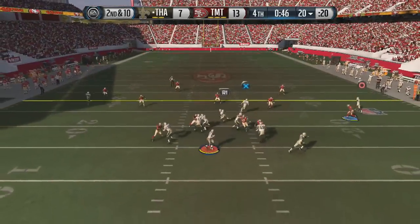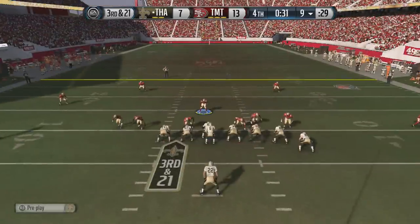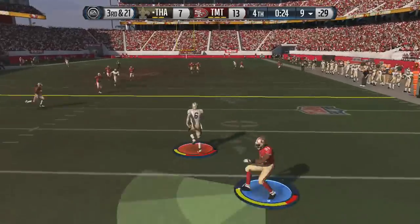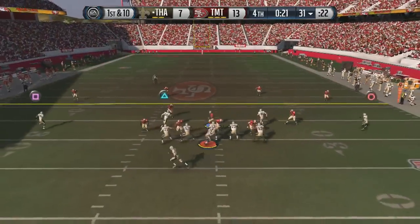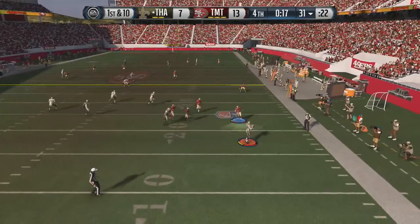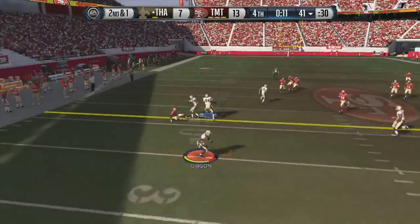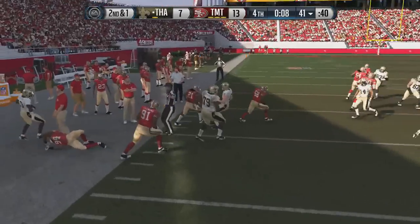I take the quarterback pressure right there, almost a sack. I get sacked the next play, but you guys got to know we're going to bounce back and make plays. Jay Cutler scrambling outside the pocket on a one-man rush, bobbing and weaving downfield and getting out of bounds. First and ten, 20 seconds left — we need to make something happen. Cutler fires a rifle to Cecil Shorts and just like that we're in position. Screen pass, but this play takes a little too long to develop.